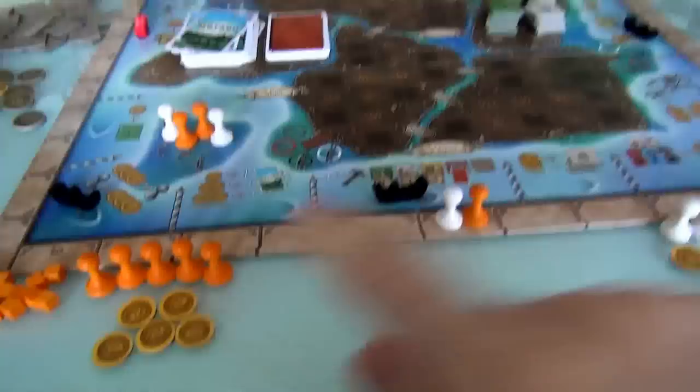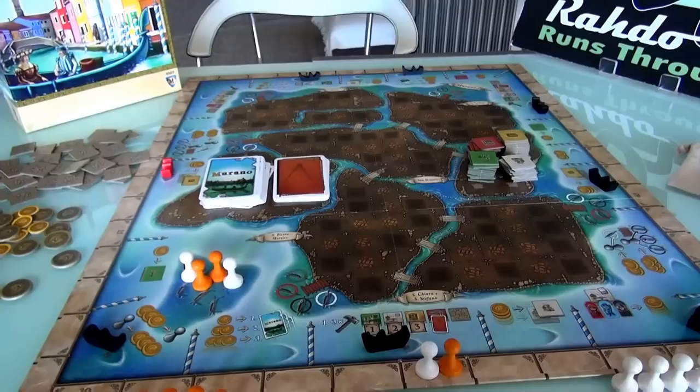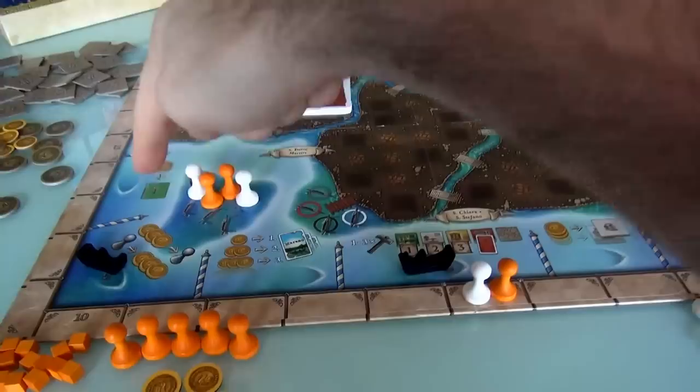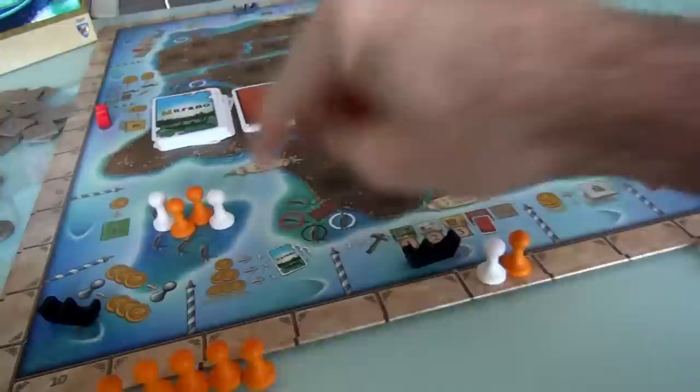I'm playing a two-player game today. I'm the orange player, Jen's the white player, so I'm on the two-player side of the board. If you flip the board, the other side has a whole other island — I think the two/three-player side is this one, and the four-player side is the other. So you have more real estate to build on. Alright, let's start playing. I am the first player, so I shall go. On your turn, you pick up any gondola you want, move it, and wherever you put it, that's the action you do.